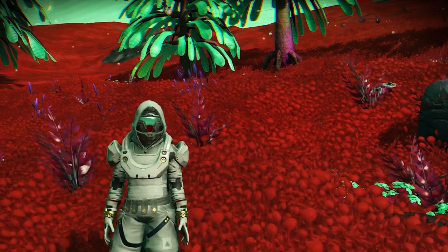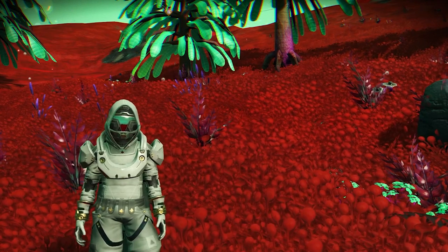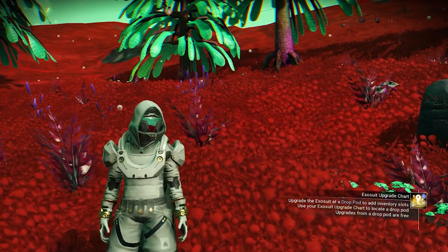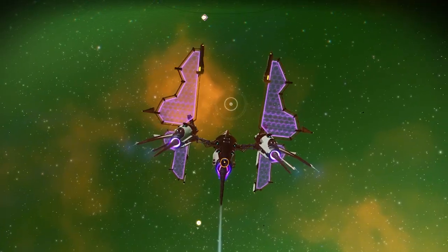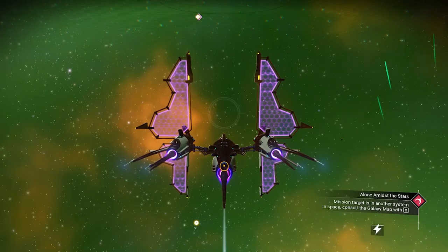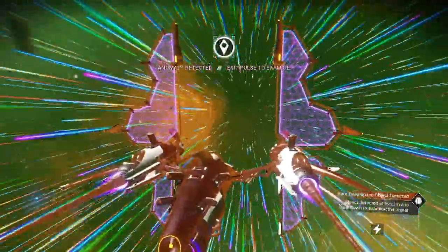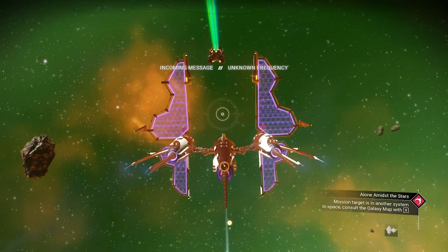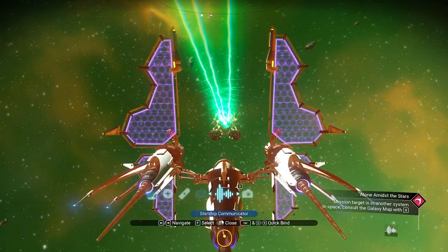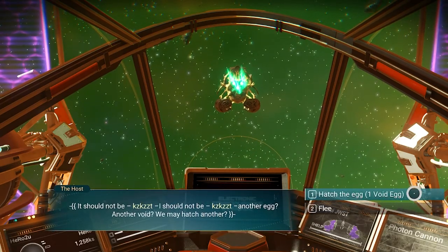After you get both of them, we need to hatch the void egg in our system, very far from the target system. So to hatch the void egg, we need to go to space. We need to pulse the engine in any direction until we see 'Anomaly Detected.' You can see the icon for living ship, and we need to slow down. You will see there is a living ship coming to you. We need to answer the communication for the living ship.